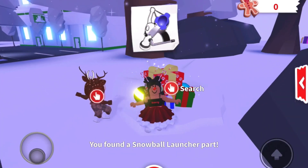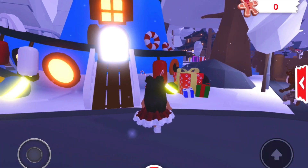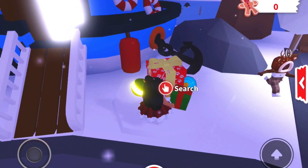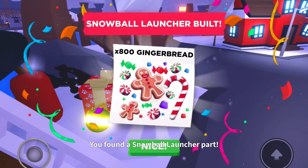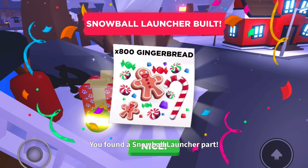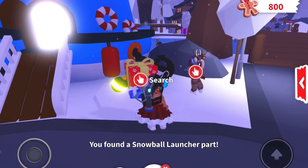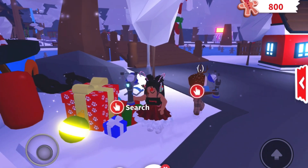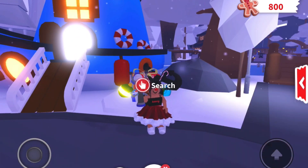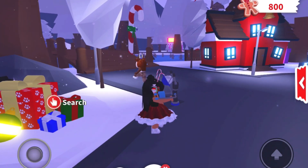The last gift is next to the ship — just search there. You get 800 gingerbread cookies and the snowball launcher toy. Every day you just have to find these three gifts and they'll give you a new toy and 800 cookies.